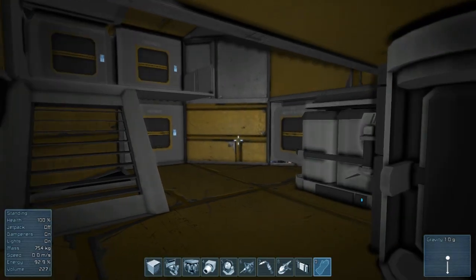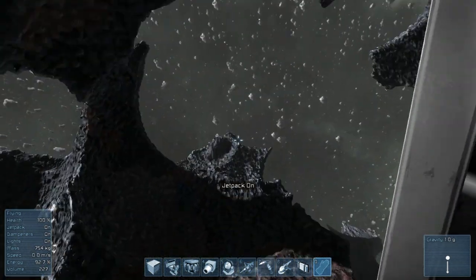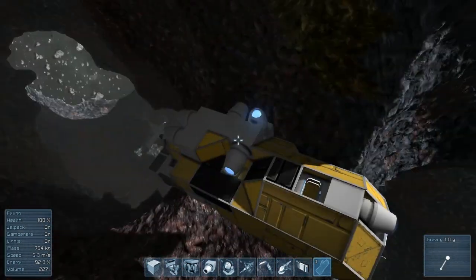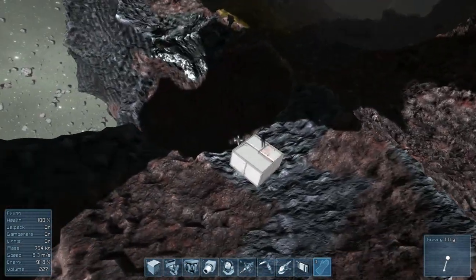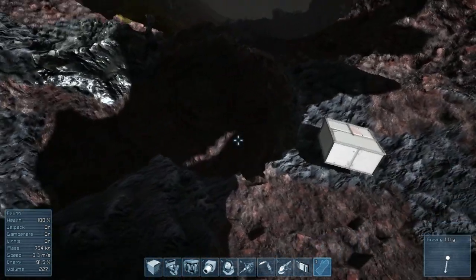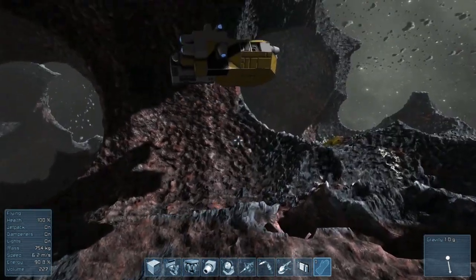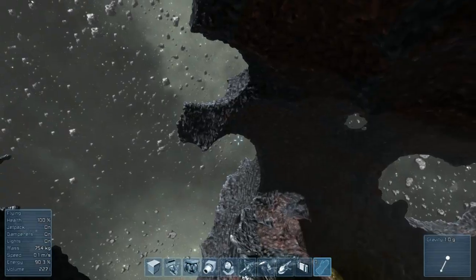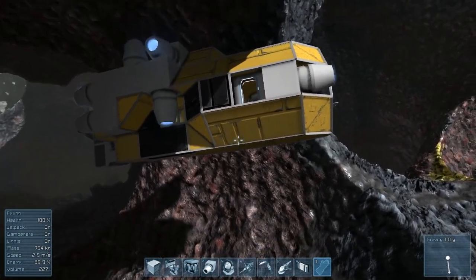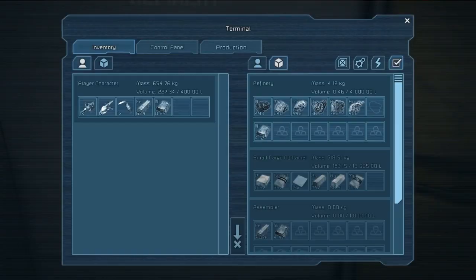Hey there folks and welcome back to Space Engineers survival. This episode we are going to try to block out our entire mining base. I've been mining off screen for quite some time and refining, so we'll take a look at what we've got and we'll start blocking out our mining base. The idea is to have a large platform with probably two or three refineries, one or two assemblers, and a lot of cargo containers. I've pretty much mined everything we need except for silicon, so we're going to go out on a little exploration adventure to find some. While I was off screen I mined all sorts of ores and a whole bunch of iron as well.